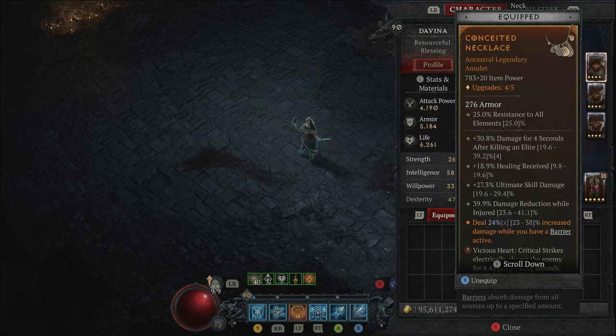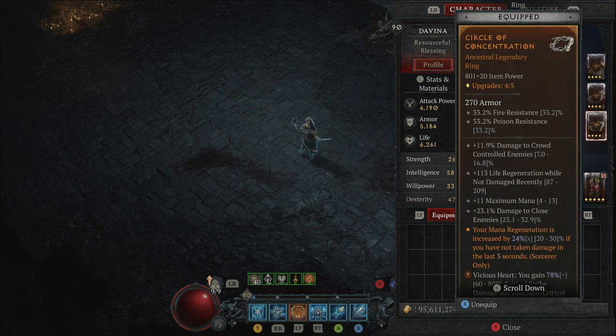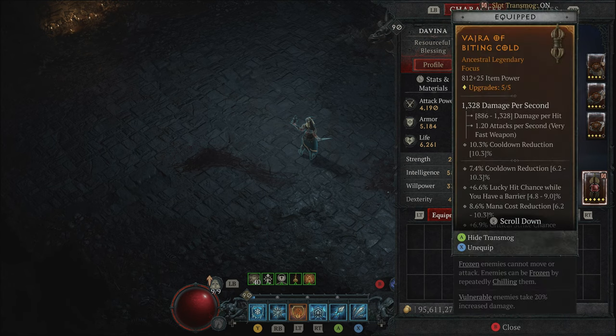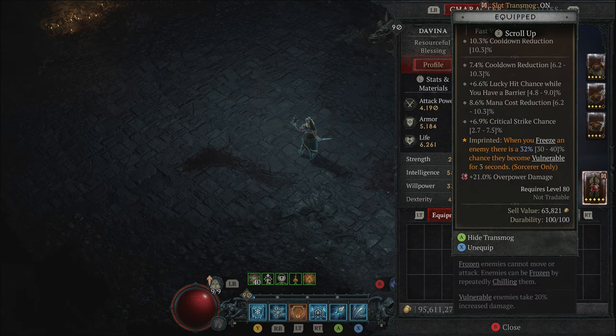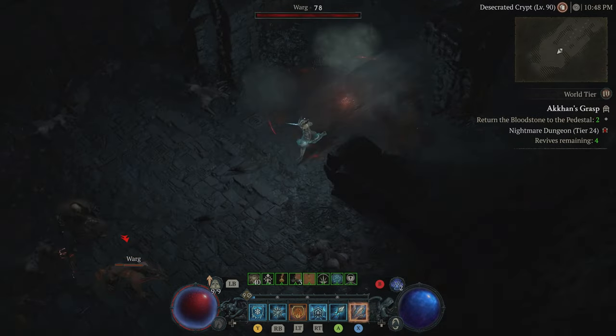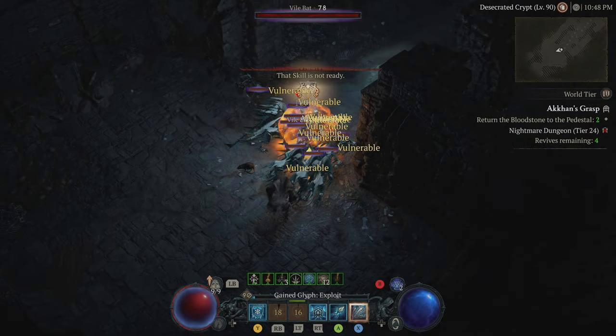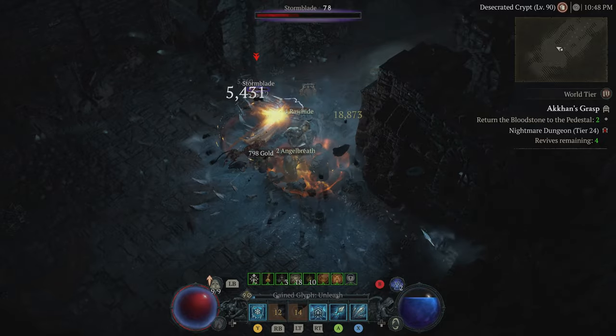That's why I'm here — to make sure you get the full service that you deserve for your character. Showcasing my build right here, these are the items I acquired while playing 18-20 hours a day on this game. Got some amazing uniques, and this is my build as a level 90 sorcerer. It's absolutely amazing and so much fun, and I want to showcase my power to you guys.